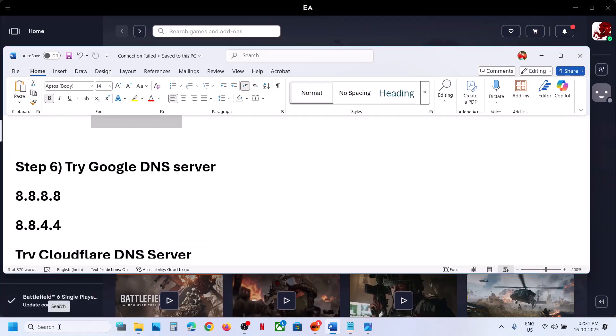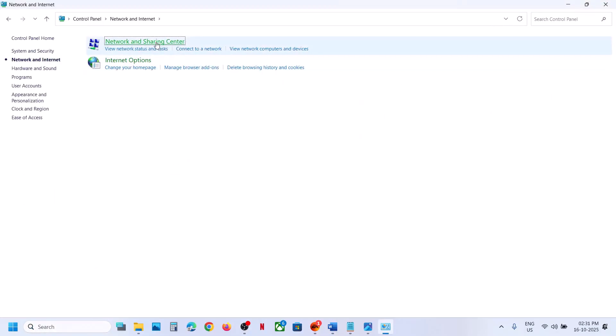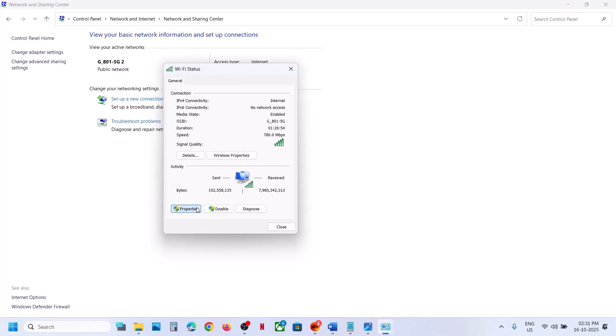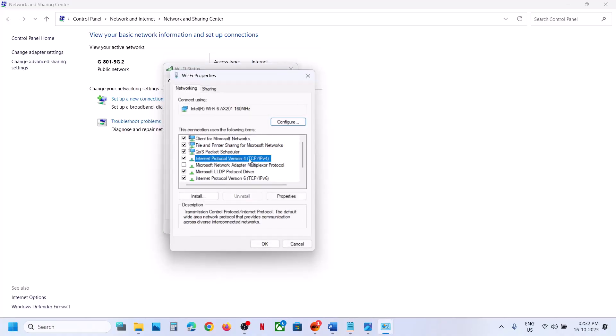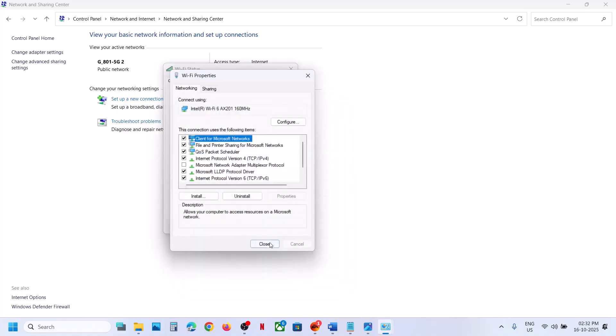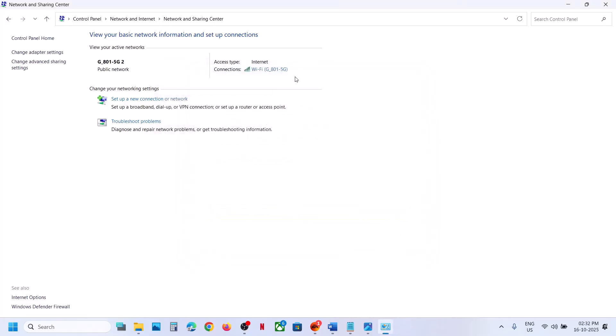The next step is to try Google DNS server. Type 'Control Panel' in the Windows search box, go to Control Panel > Network and Internet > Network and Sharing Center, click on your internet connection, go to Properties, select Internet Protocol Version 4 (TCP/IPv4), click Properties, select 'Use the following DNS server addresses', and type in 8.8.8.8 and 8.8.4.4. Validate settings upon exit, click OK, close, and relaunch the game.